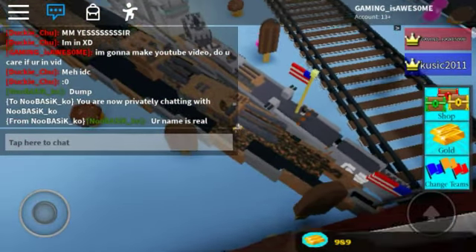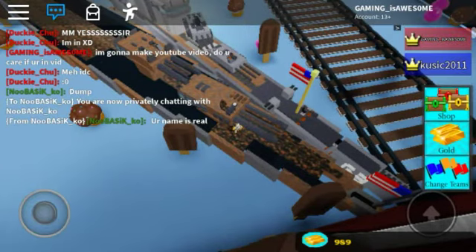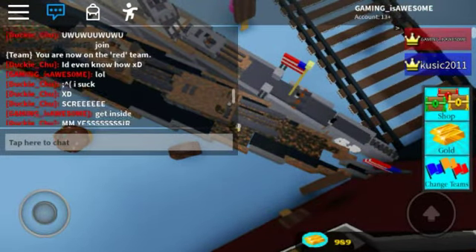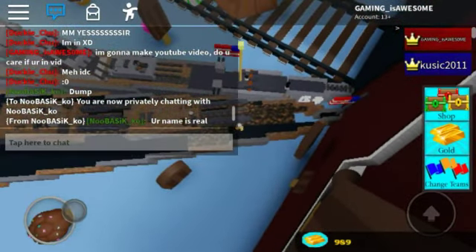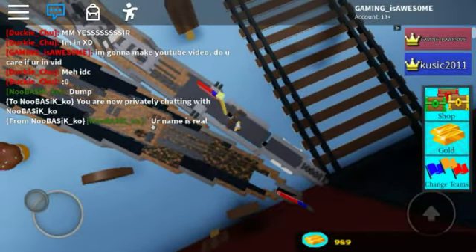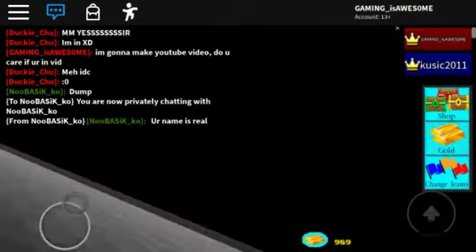Your name is real — New Basket Co. I'm confused. I don't know you. I have a zero in my username because someone already had 'Gaming is Awesome,' so I use a zero in place of the O, which I think is pretty smart. The zero does look like O.